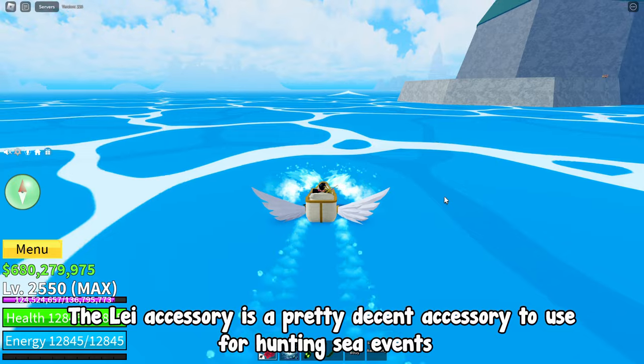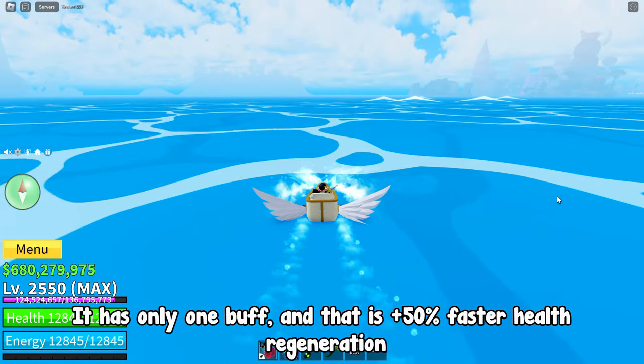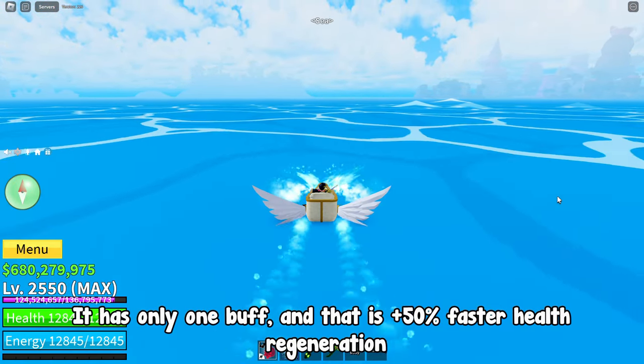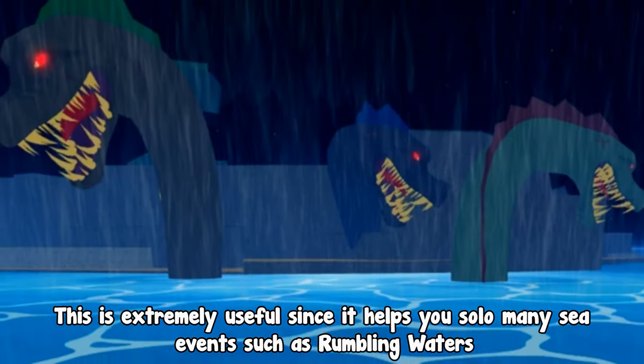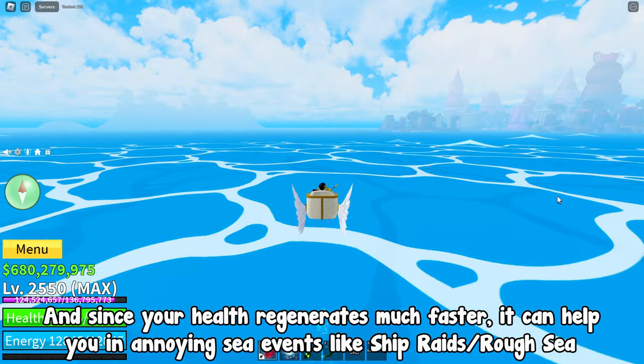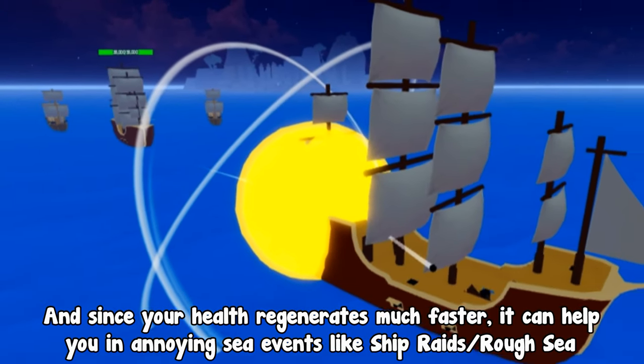The Lay accessory is a pretty decent accessory to use for hunting sea events. It has only one buff, and that is plus 50% faster health regeneration. This is extremely useful since it helps you solo many sea events such as Rumbling Waters, and since your health regenerates much faster, it can help you in annoying sea events like ship raids and rough sea.